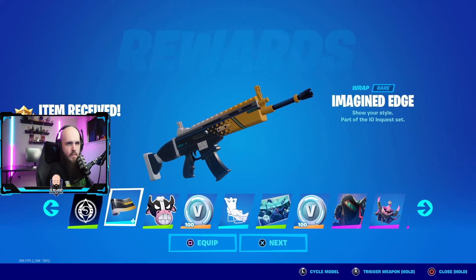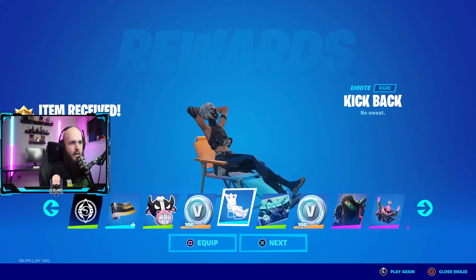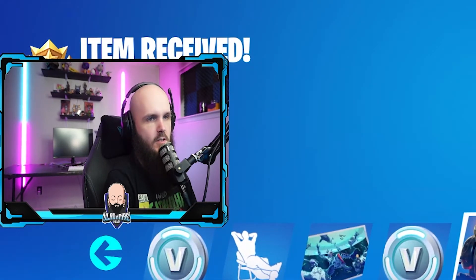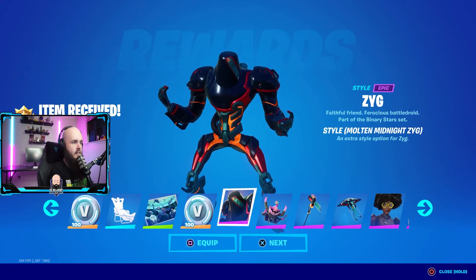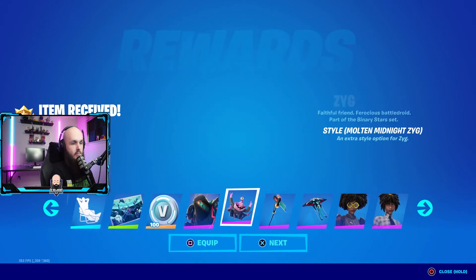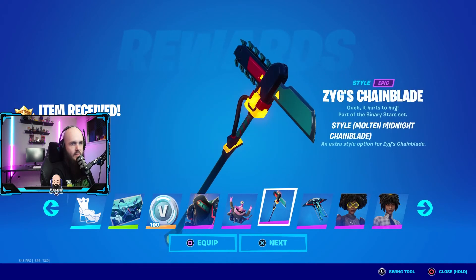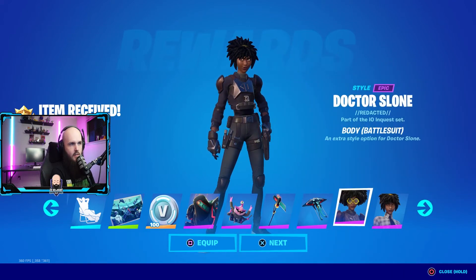I've noticed there's not really a lot of emotes in this battle pass — feels like there's less than other ones. A little editable style for Zyg — I don't know how you pronounce that. It's a pretty nice style; I'll probably never use this skin because he's kind of bulky, but it's a good skin nonetheless. I might actually have to try out this little brain slug thing — he's pretty cool. Editable style for the glider. I can see myself rocking this one.